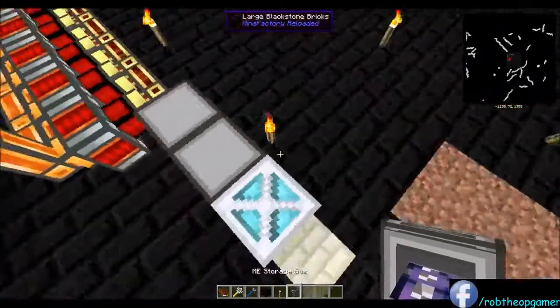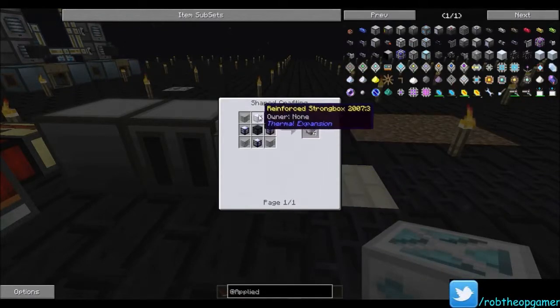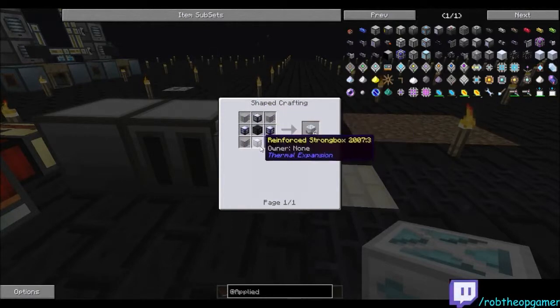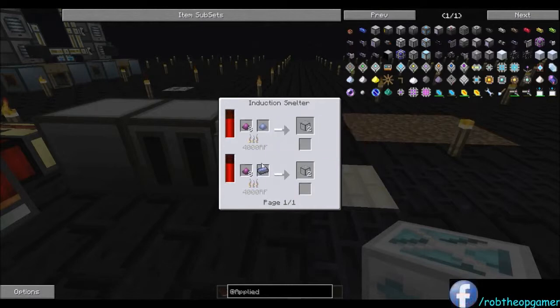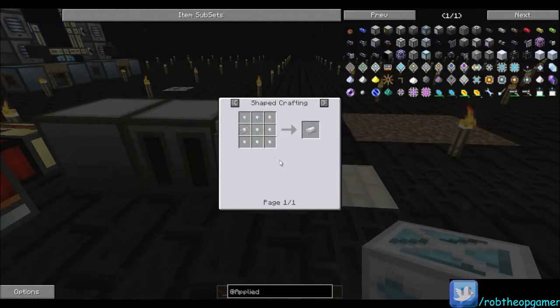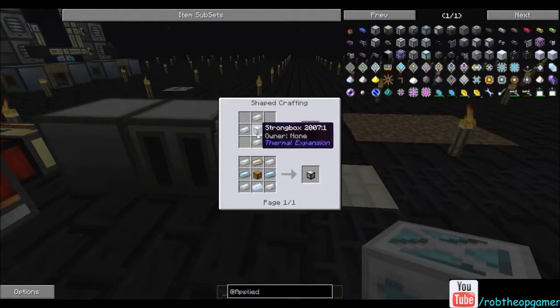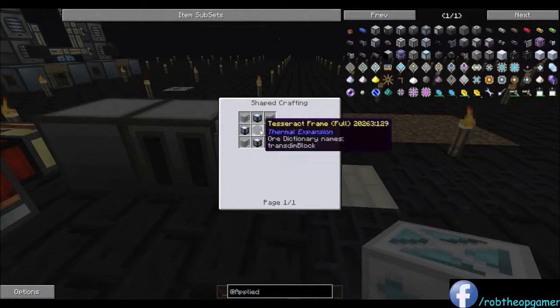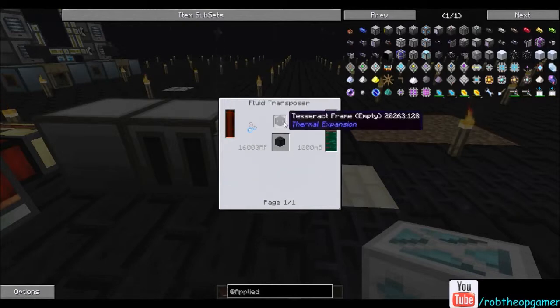The Deep Storage Unit is made by taking a tesseract frame full, four reinforced strong boxes, and four plastic sheets - that gets you four of them. A reinforced strong box is one hardened one and four hardened glass, which is your pulverized lead or lead ingot and eight pulverized obsidian. The tesseract frame is one diamond, four hardened glass, four enderium ingots, and requires one bucket worth of ender. You get a magma crucible and melt down four ender pearls - each ender pearl is 250 millibuckets. Enderium ingot is an induction smelter recipe: pyrotheum dust and two enderium blends. The enderium blend is three pulverized tin, pulverized shiny metal, and a bucket of resonant ender. Pyrotheum dust is one sulfur, one pulverized coal, one redstone, and one blaze powder.